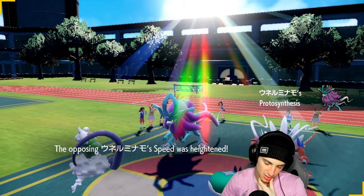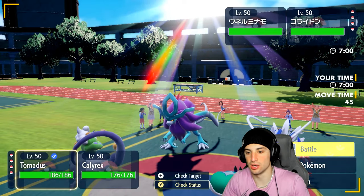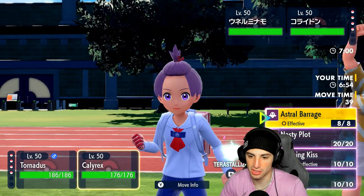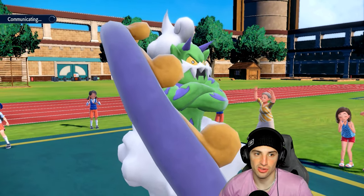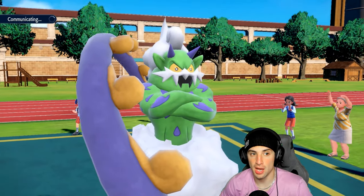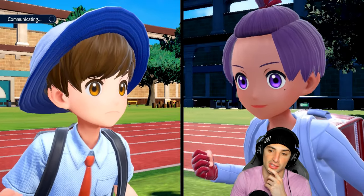I'm going straight into Rain Dance and then just going for an Astral Barrage - that's definitely our play. No reason to waste our Tera. Let's straight up attack and get off some nice damage here. They might end up swapping Coridon in, and I wouldn't mind that. Getting off big-time Astral Barrage could be a hot start for us.